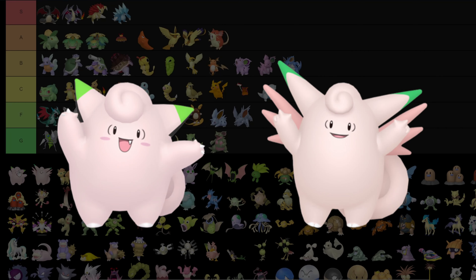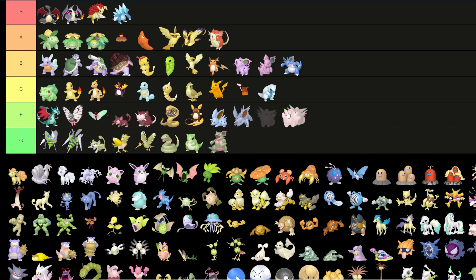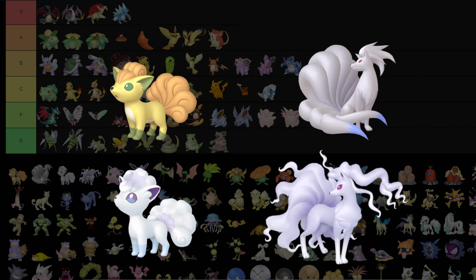For Clefairy and Clefable: I could put them in green tier because the main difference is the green tips on their ears, but they're not completely green. I still hate them though, so I'm gonna put them in F tier. These are some of the worst looking shinies I have ever seen — that green tip looks hideous.